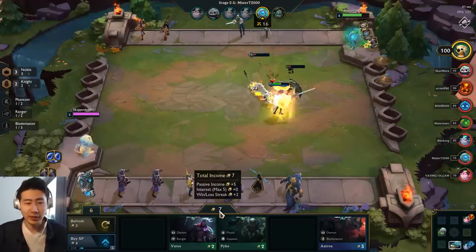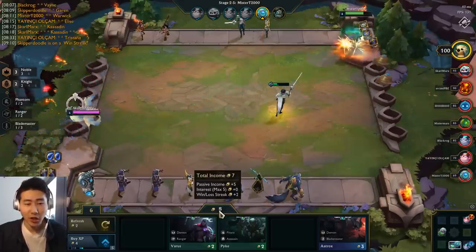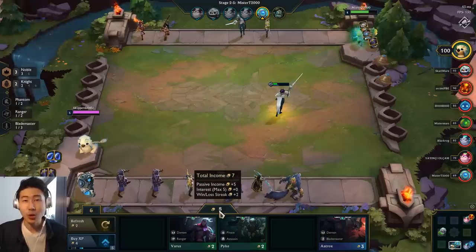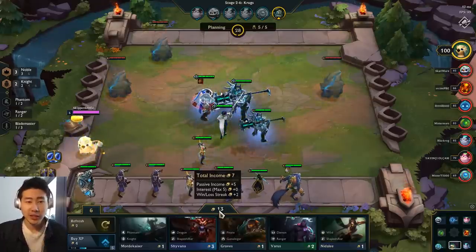What you ideally want to do is hold a lot of money in your bank so you can get a lot of interest every turn. Once you're sitting at 30, 40, or 50 gold, I would try to hold it and get as much gold as you can each round.